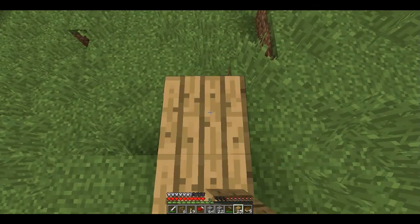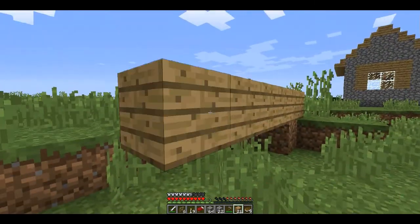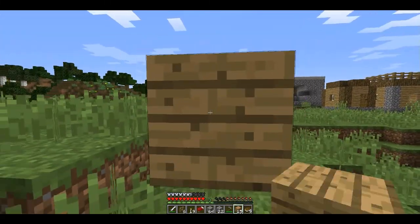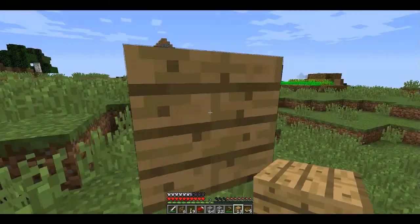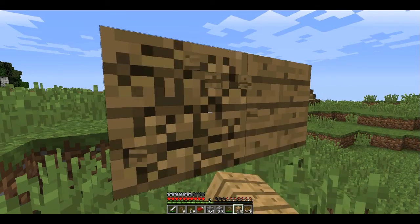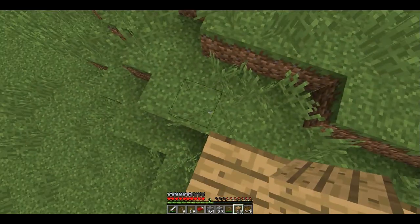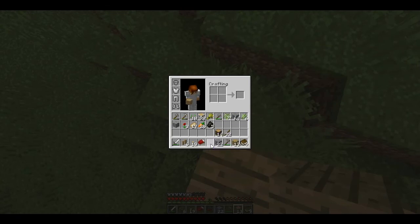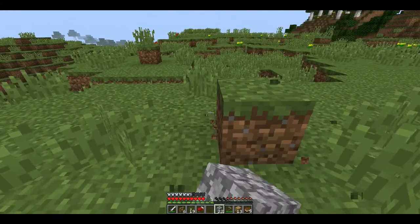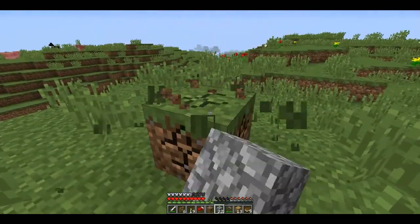What we're going to do is lay these planks down and make sides like I'm doing right now. It might be a mansion if I can turn it into one if I decide to. The way we're going to do it is — I've never built a mansion before, so I might be terrible at it.